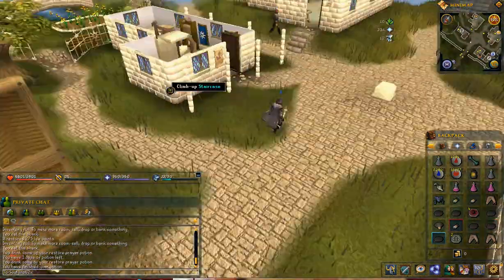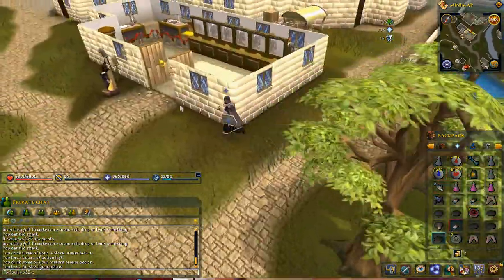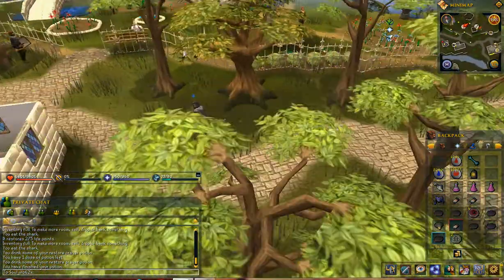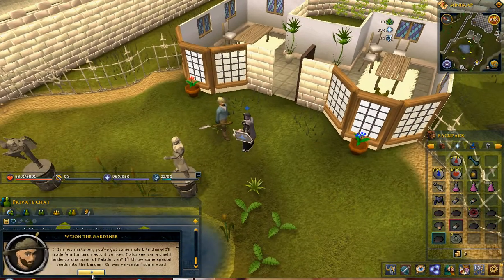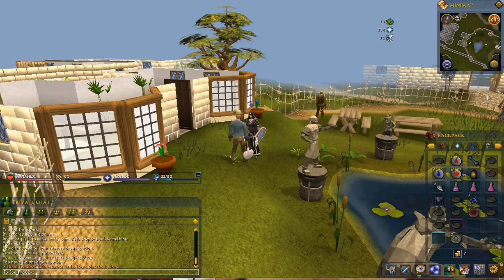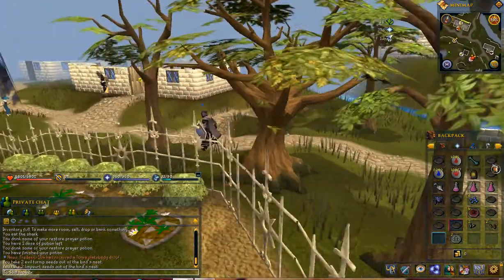There it is — come on, die for me, you brute. There it is. My familiar's disadvantage — see that? That dumb thing keeps burying itself. He loves giving me a hard time.